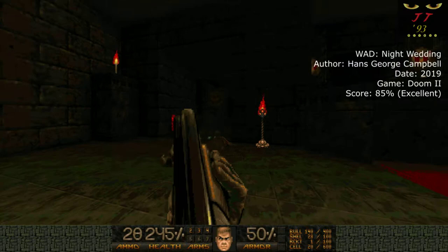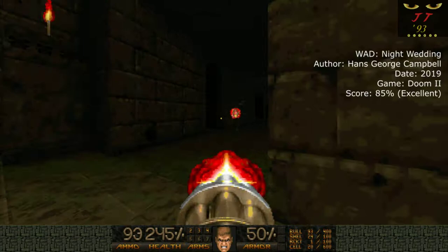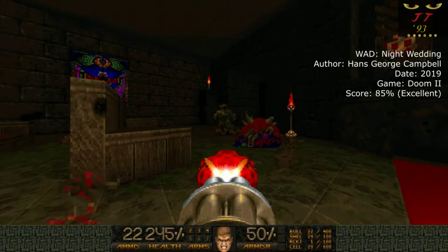Now make no mistake about it, this Wad is not really a hard Wad at all. It's actually pretty simple and maybe that's one of my small nitpicks with this version. It feels like the special spheres and items are a little bit too abundant, especially if you find the secrets, which are pretty easy to find. For a Wad this size, I think some of the special items could have been taken out for a bit more of a challenge, and most people will not have a hard time with this one, even on ultra violence.